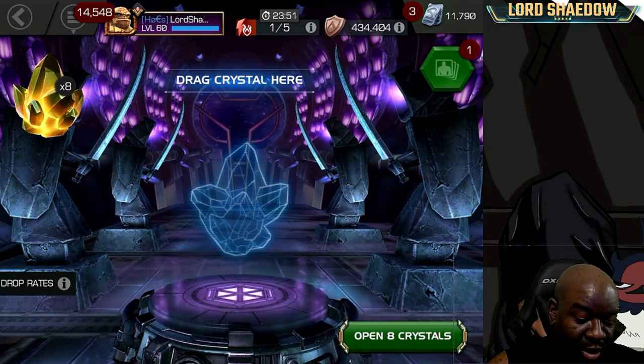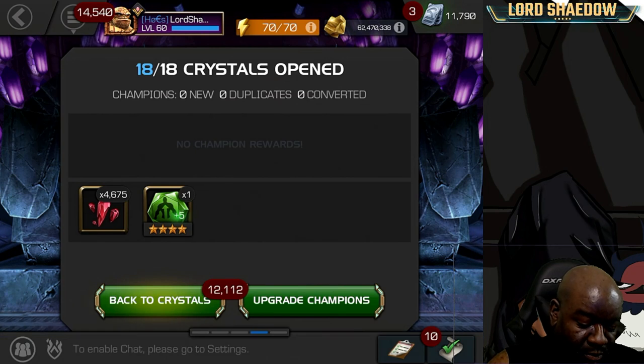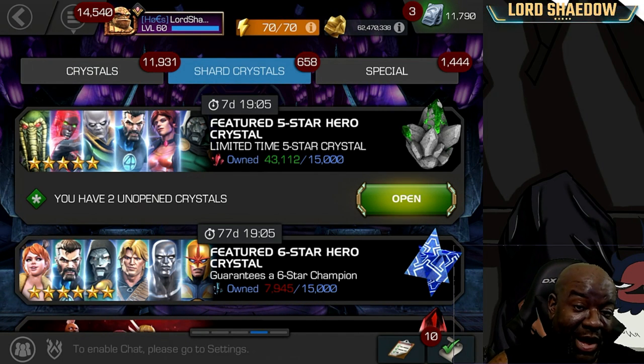We're definitely going to get the shards we need. Let's go ahead and pop those. We already have enough, but we may as well pop a few more. That's a nice chunk right there. So we've got enough for four basics, and we're probably not going to be able to get enough for five.